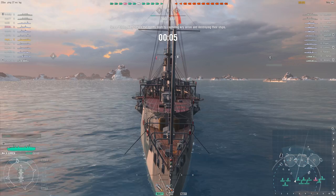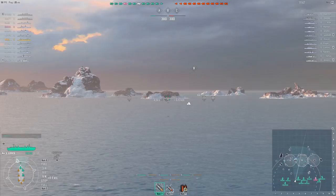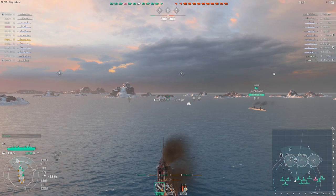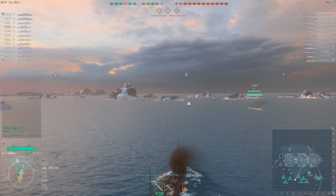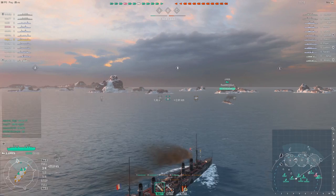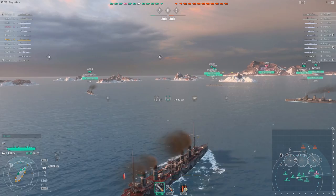I don't want to be the lead ship even though I have the Inertia Fuse, because this ship can't take a battering — it's also kind of slow, which is why I have the speed flag on it. You can get in some trouble and you can't get away from anybody. So I want to have some people in front of me, and that Nassau looks nice to have in front — they'll concentrate fire on that battleship.